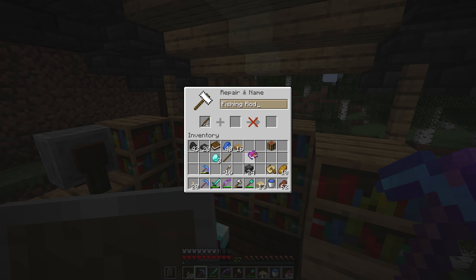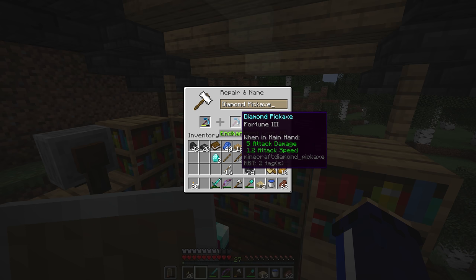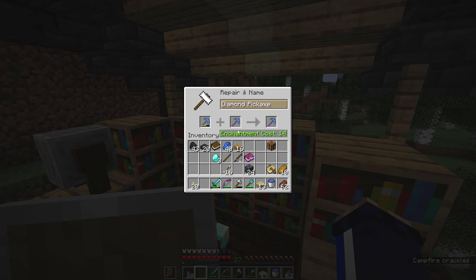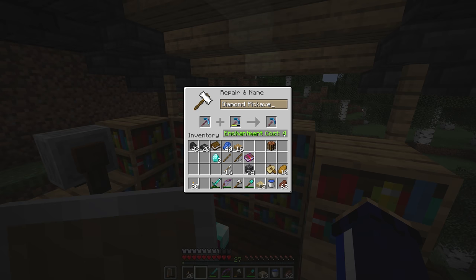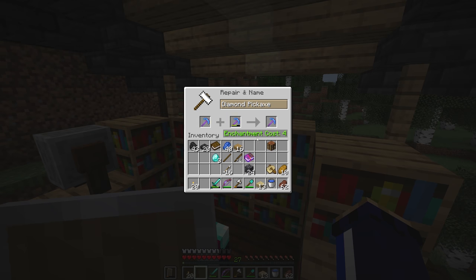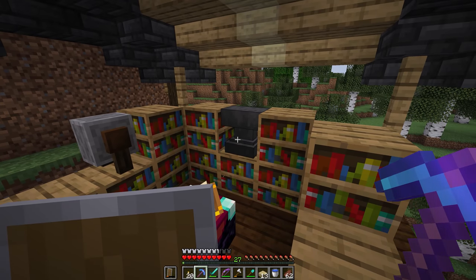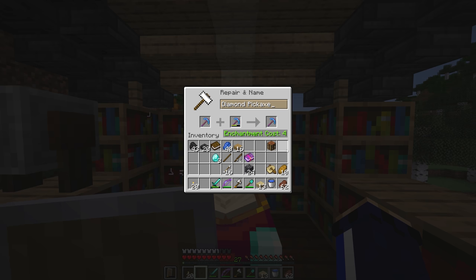Another thing to consider is that the enchantment cost changes depending on what you are combining, and combining different tools in a different order can lead to different results. Fortune 3 is weighted highly in terms of enchantment cost, so putting fortune 3 onto an efficiency 4 pickaxe costs 14 levels. By comparison, efficiency is more common, so putting efficiency 4 onto a fortune 3 pickaxe is a little bit cheaper. Sometimes the maths works out the same price either way, but it's occasionally worth swapping items around in the repair interface in case one option is cheaper.